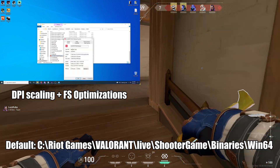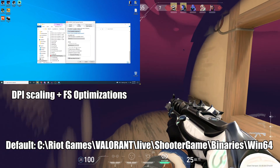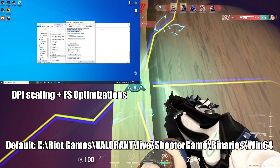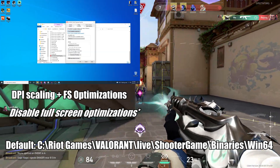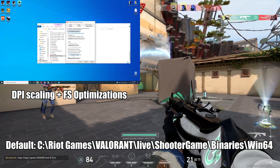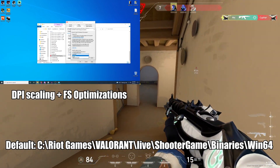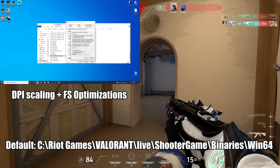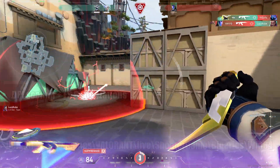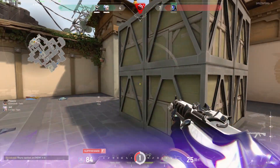Select the Valorant-Win64-Shipping executable, then right-click it and select Properties. Go to Compatibility and do the following: enable Run as Administrator, and enable Disable Full Screen Optimizations. Quick note: if you use overlays they may not work anymore and alt-tabbing will be slower, but you do get a significant FPS boost. After checking those two settings, click Change High DPI Settings and enable Override High DPI Scaling Behavior, with scaling performed by set to Application. This is the setting that will fix your mouse smoothness.